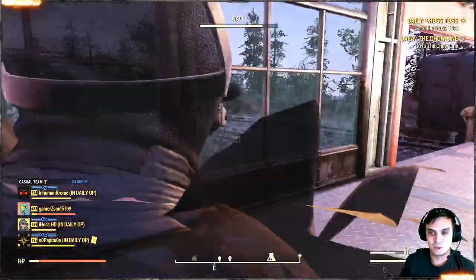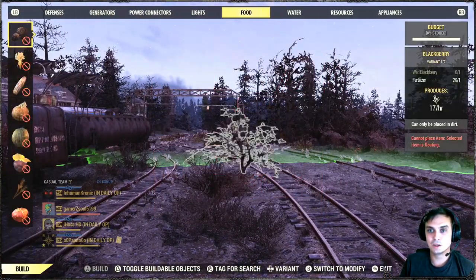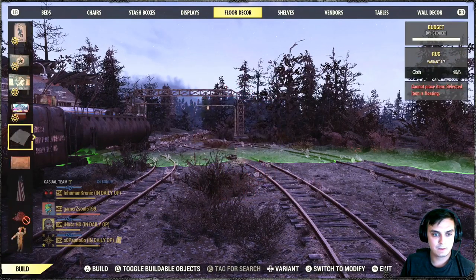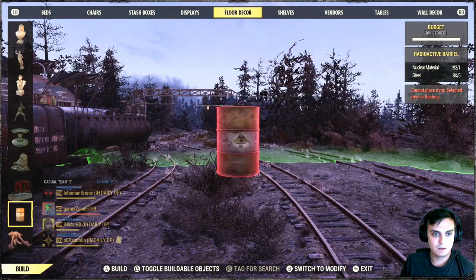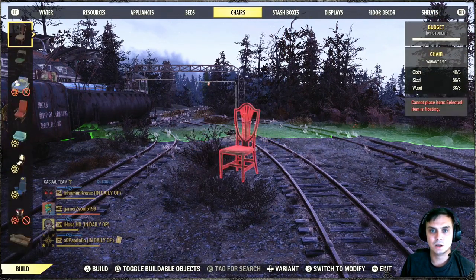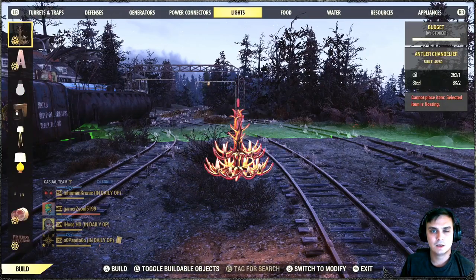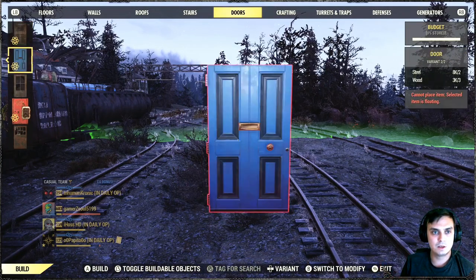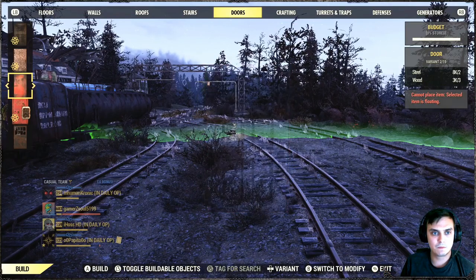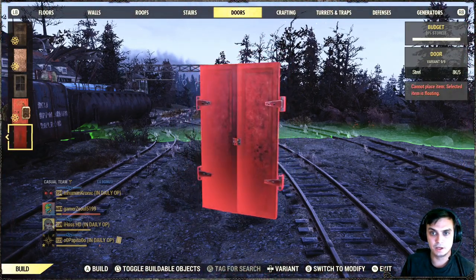We're going to the build menu, I think floor decor. I won't have enough budget to build the circus cage right now. There we go - it's literally huge. And I believe you also get the doors to it as well. Once you get the circus cage thing, you also get the doors. There are a lot of doors. There you go - you get the doors as well. So that's cool.